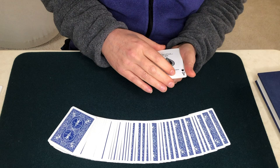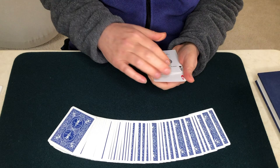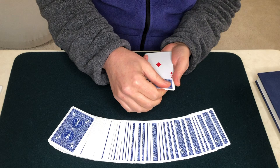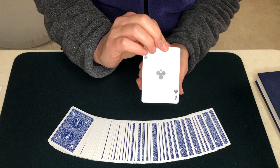What about the rest of the Aces? What about the Ace of Hearts? Well, the Ace of Hearts is good at masquerading itself. If we put the Ace of Hearts face down here in the packet, before you know it, it can look an awful lot like the Ace of Clubs. Pretty cool.